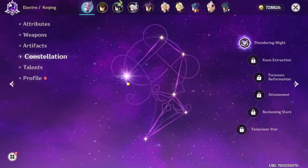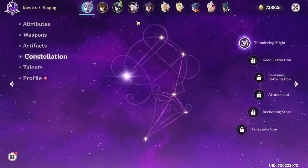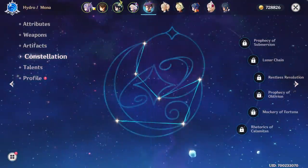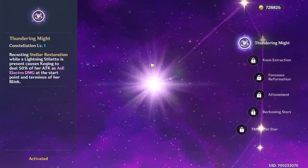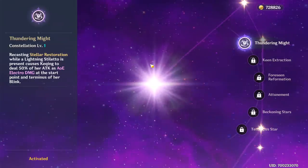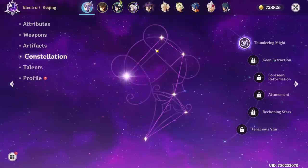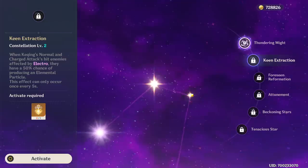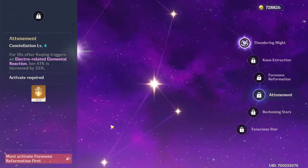Moving on to Constellation — we do have her at C1. I'm by no means a whale, I just kind of got lucky. You can see we have a total of five five-stars, and a C1 Keqing. Everyone else is obviously at C0. C1, unfortunately, is not all that great unless I'm misunderstanding something. She'll explode a little bit — 50% of her attack has AoE Electro damage from where she blinks to where she blinks while doing her E. It's cool, a nice little bonus, but I could easily live without it.